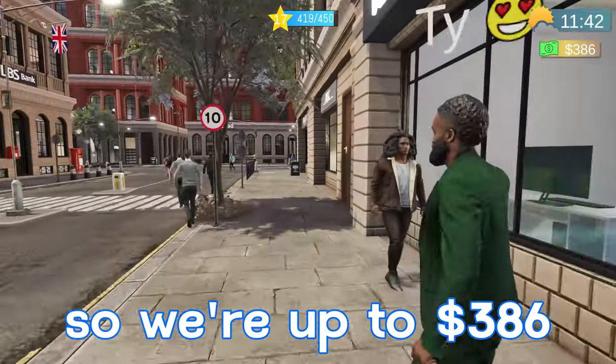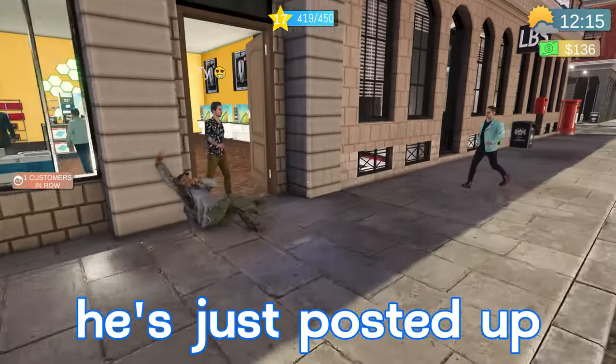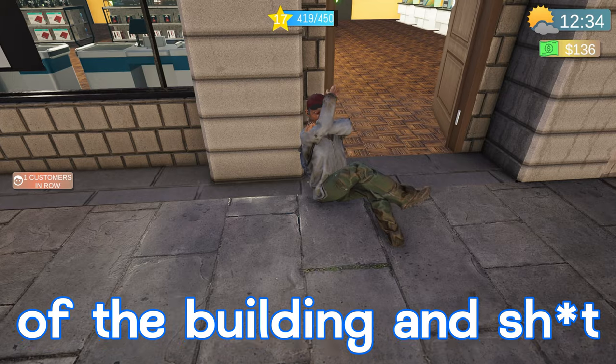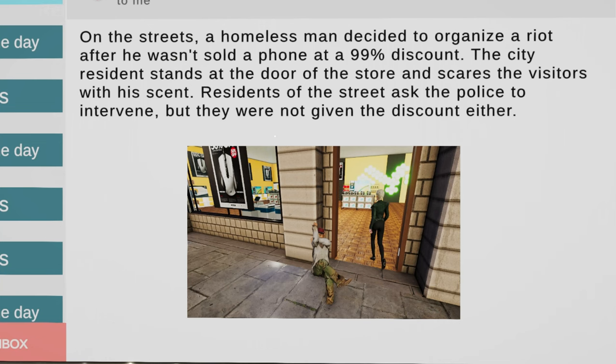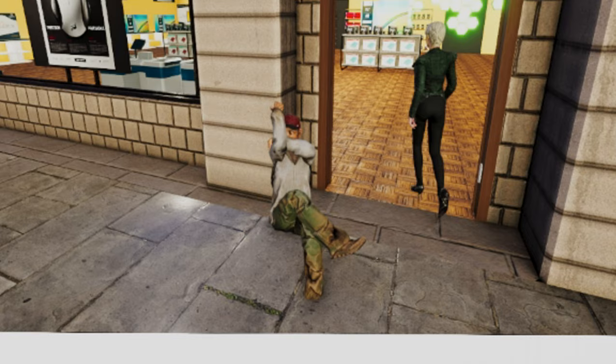We're up to $386, so we'll go find our dude real quick and pay him his $250. Look at him — he's just posted up, hanging out, stretching out, laying on the corner of the building. The in-game news reads: 'A homeless man decided to organize a riot after he wasn't sold a phone at a 99% discount. The city resident stands at the door of the store and scares visitors with his scent. Residents of the street asked the police to intervene, but they were not given the discount either.'